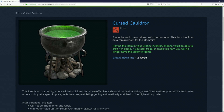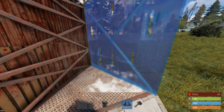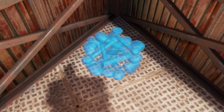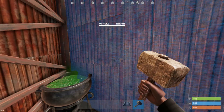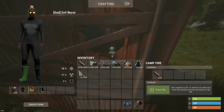Go to the steam market and buy the cursed cauldron. Find a triangle foundation, place two sheet metal walls with their soft side facing towards you. Rotate the cauldron until you see three stones being really close together, place it as far into the corner as you can. Rotate the wall on the right and verify that you can access the cauldron from the other side of both walls.